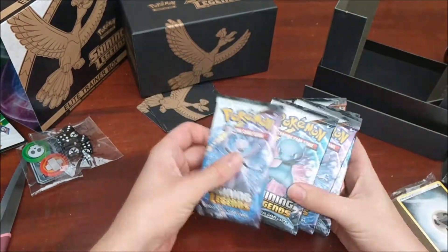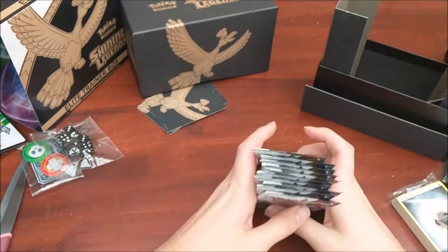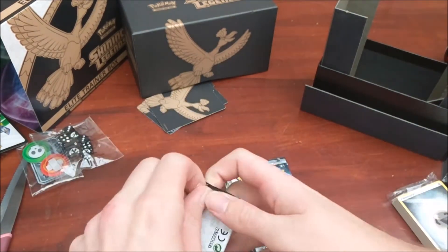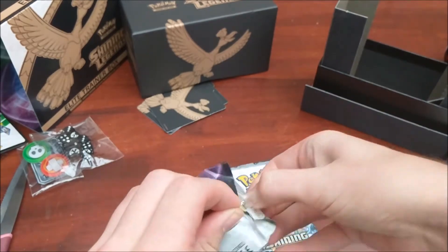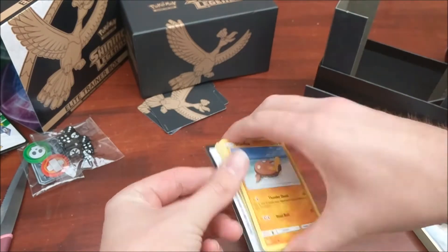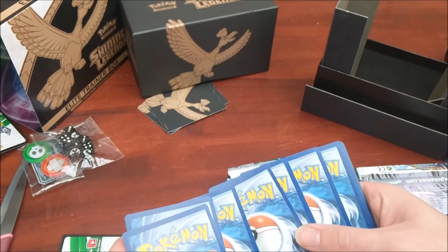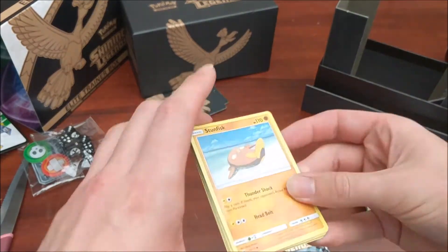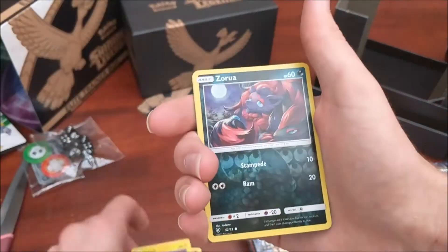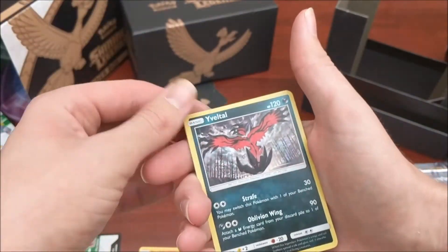Let's get to the good stuff - we have Shining Legends. Let's just see what we've got because I am excited. So we have a Stunfisk, Totodile, Litten, Pirolian, Voltorb - that's not right, that's annoying me. Yveltal, nice.